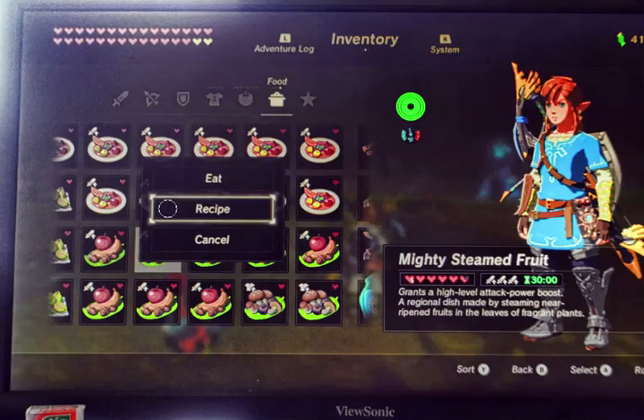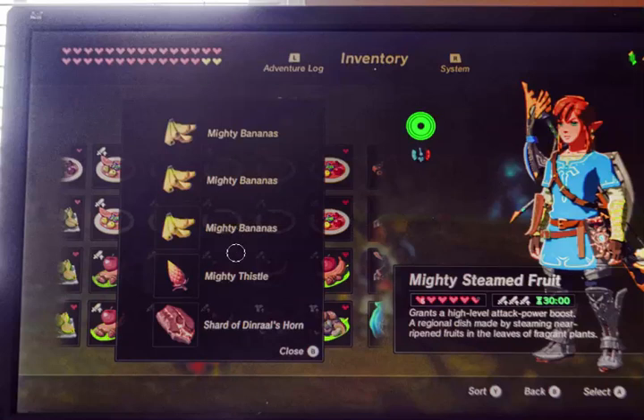You may not know this, but when you click on any of these meals, it brings up a screen where it says you can eat it, find out the recipe, or cancel. It will show you the recipe. Here's the recipe: three bananas, one mighty thistle, and any one of the dragon horns — this one happens to be Naydra's horn. Put them together and it'll give you 30 minutes of super attack power.